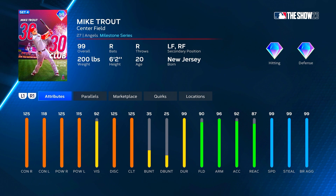Make sure you hit the subscribe button if you haven't already, turn those notifications on, and in the comment section below let me know what you think about Set 4 and the cards that have been dropped. Alright let's get into it — 99 overall Mike Trout, 30-30 Club from 2012. He had 30 bombs with 49 bags. He is absolutely insane: 125 contact and power versus right, 118 contact versus left, 115 power versus left, 92 vision, 125 clutch — right off the bat without any parallels.